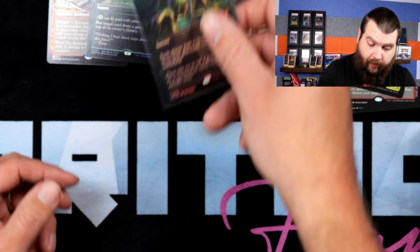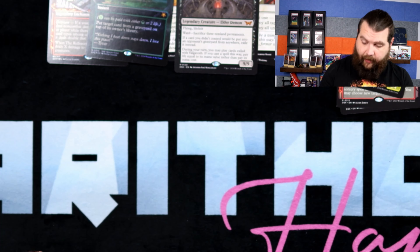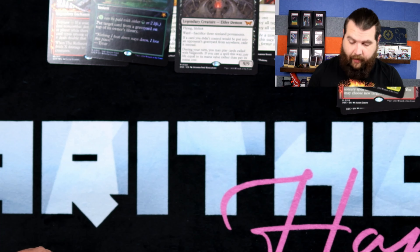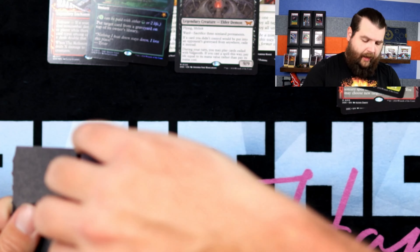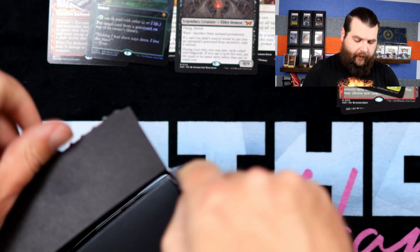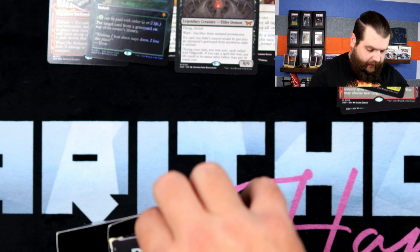This Exhume looks mega off-center — maybe a little bit on the back, only on the bottom. The border looks way fatter on this side than that side, so we'll see how that goes. But we have two of three on both. We have a chance to actually go for a perfect three of three on those cards. Now might be a good time to buy those cards — on the Oil Slick cards from our last special bundle, the Phyrexian Complete Edition, those things went wild in price.